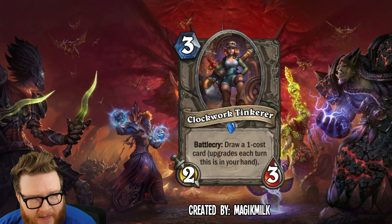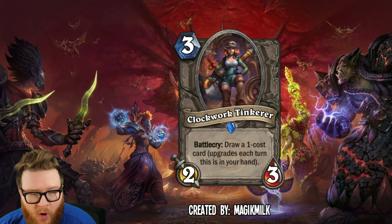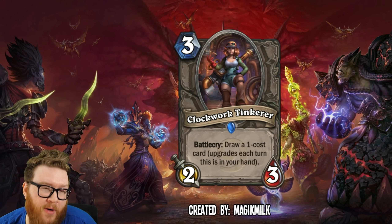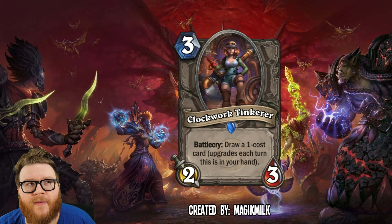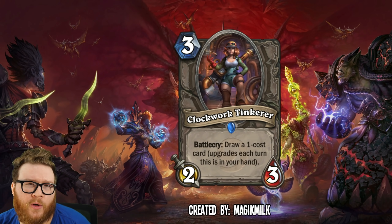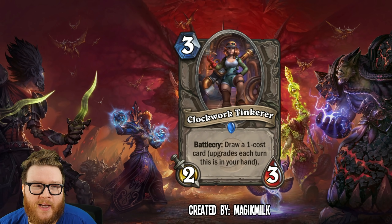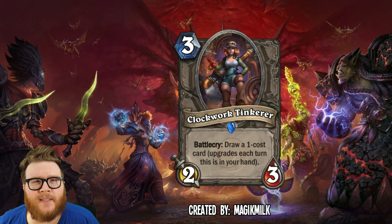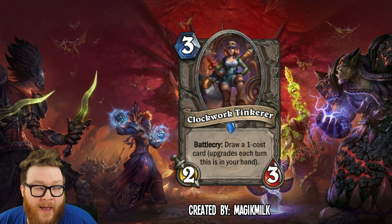Moving on to the Clockwork Tinkerer from Magic Milk — a three mana two-three. The battlecry reads: Draw a one-cost card, and it upgrades each turn it's in your hand, so over time it draws a two-cost card, three-cost, four-cost, and eventually big stuff. I like the flavor because it plays off No-Mission Inventor and Novice Engineer — classic neutral card draw cards. This takes that same flavor and feel as a tinkerer or inventor style card and evolves it to the next level.